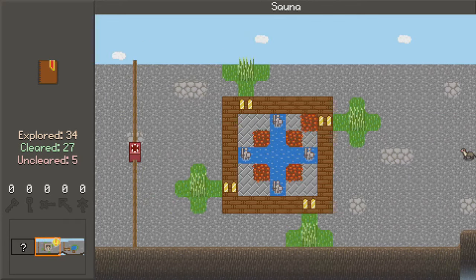A sauna! How relaxing! Alright, fantastic. What do we have? We've got hot coals, obviously warming up the sauna. We've got windows that can activate these guys. How do I get in? I don't get in — they're going to kill themselves on the hot coals somehow.